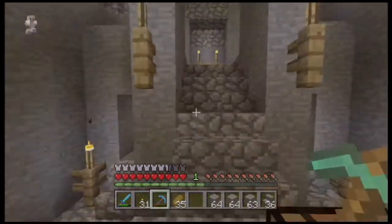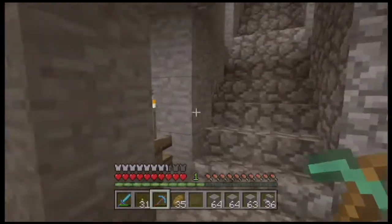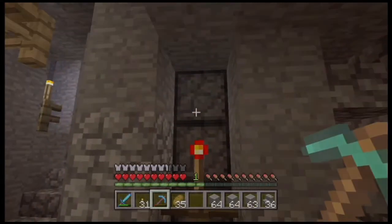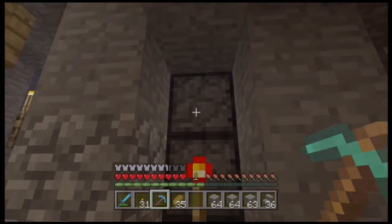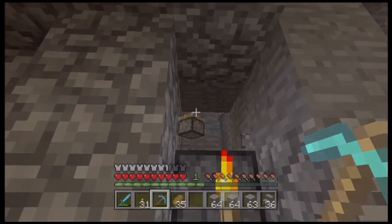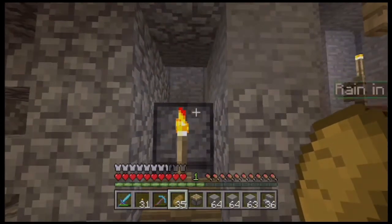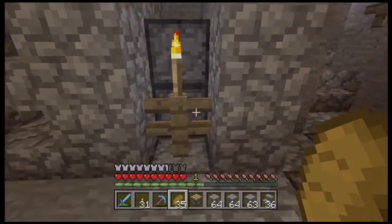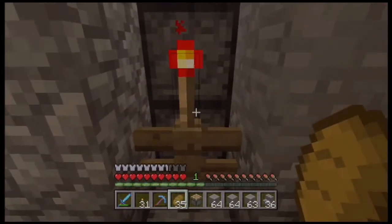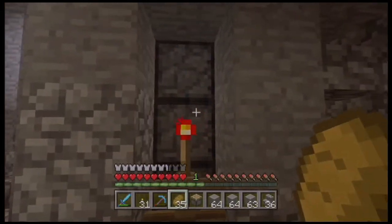We'll show you where that torch was placed. You may have noticed what looked like forges in the ground in some patterns. Those are actually pistons — forges and dispensers have a little metal thing on the bottom. Basically all you have to do to make those doors open and close is pop that off.